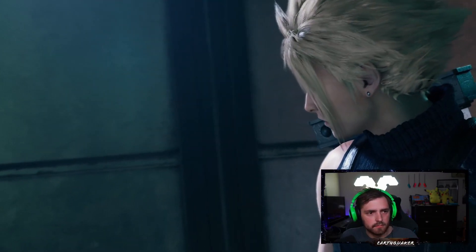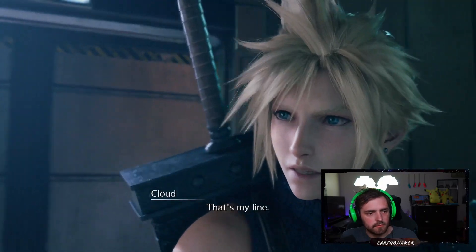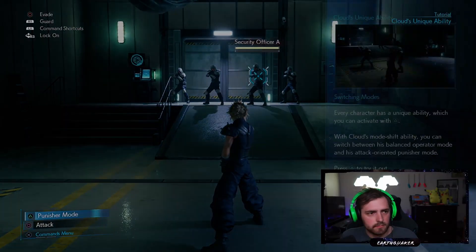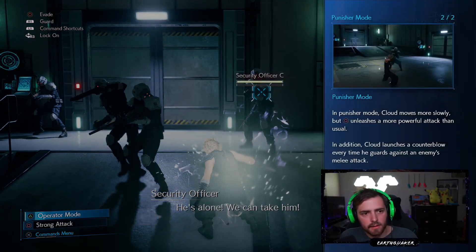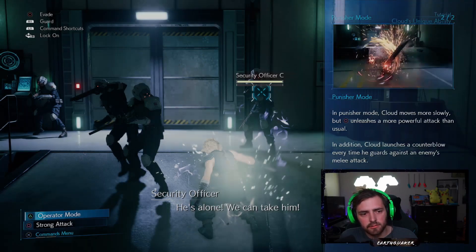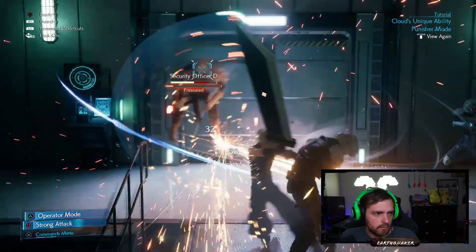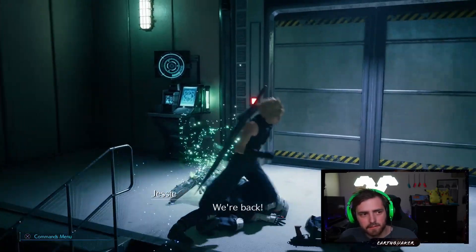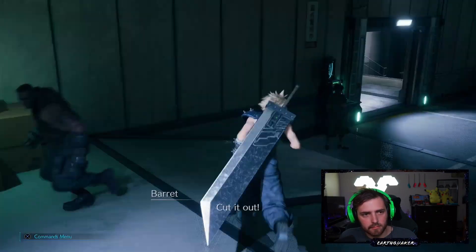In Punisher Mode, Cloud moves more slowly but square unleashes a more powerful attack than usual. We just sliced through all of them! He always knows just what to say. Cut it out.